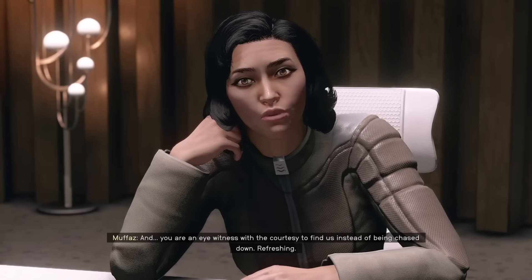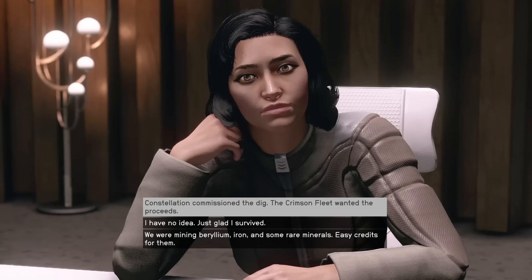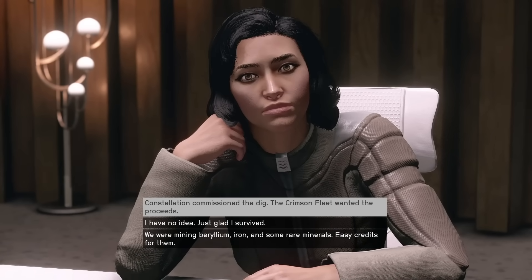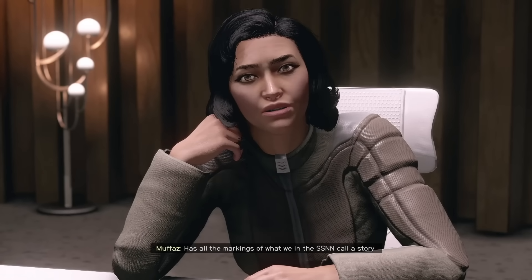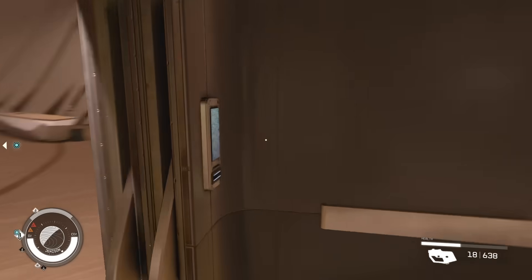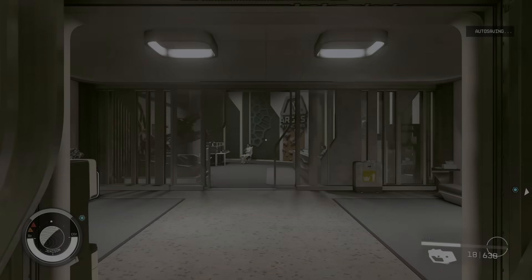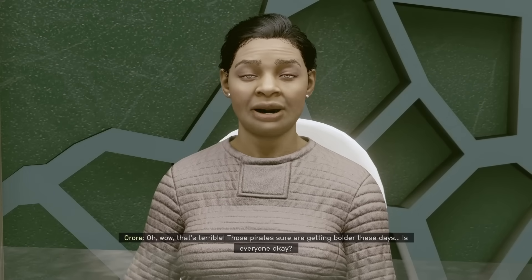You can also sell news stories about your in-game exploits to the Settled Systems News Network station in New Atlantis. Head to the commercial district, find the SSNN building near the top next to the Valberg building, and speak to Nadia — she's always looking for the next exclusive story. You can tell her about things you've done, like the pirate attack at the beginning of the game on Vectera. The Argos Extractors Headquarters next to SSNN will also let you demand extra compensation for that same pirate attack.